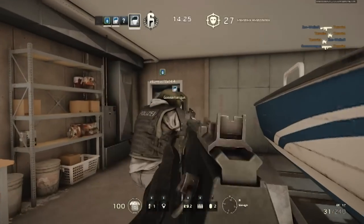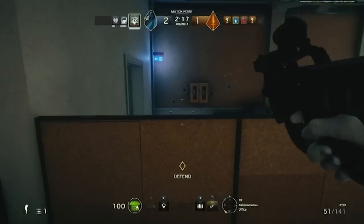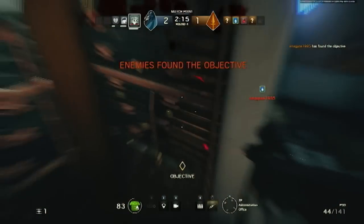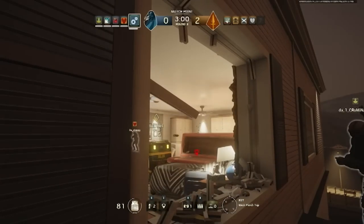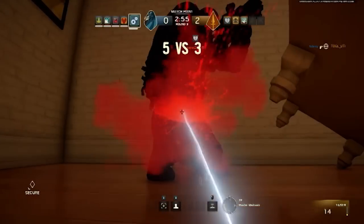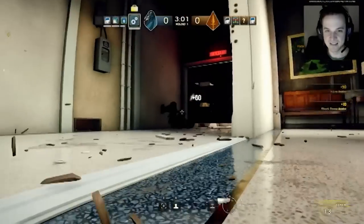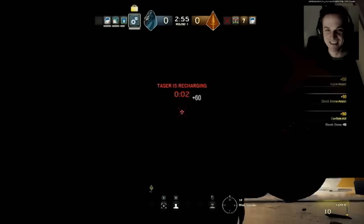There are classes known as operators, and you slowly unlock them. There's a huge variety, from heavy shield guys who often seem indestructible without flanking them, to more tech-based options, such as my favourite — Twitch, who has a little drone with its very own taser. I loved leading a charge with this drone and shouting out to my teammates where everybody is, and also using its taser to harass any enemies I can find.